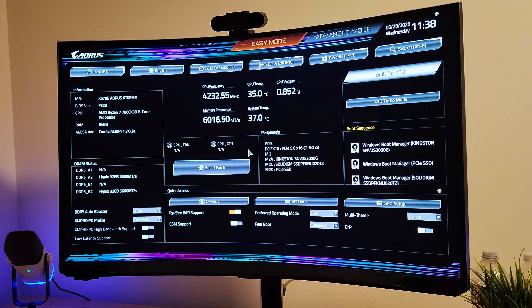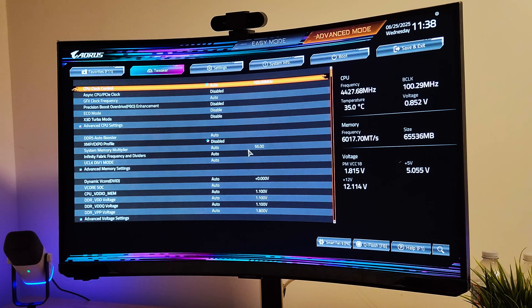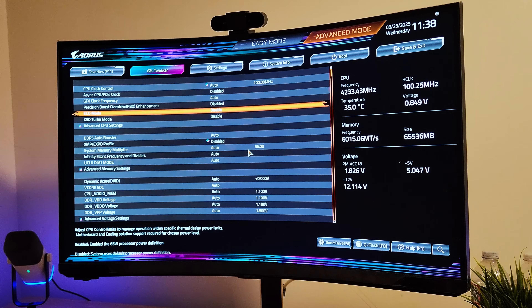First thing we're going to do is go into advanced mode by hitting F2, move over to the Tweaker tab and go down the list. Eco mode — make sure this is disabled.